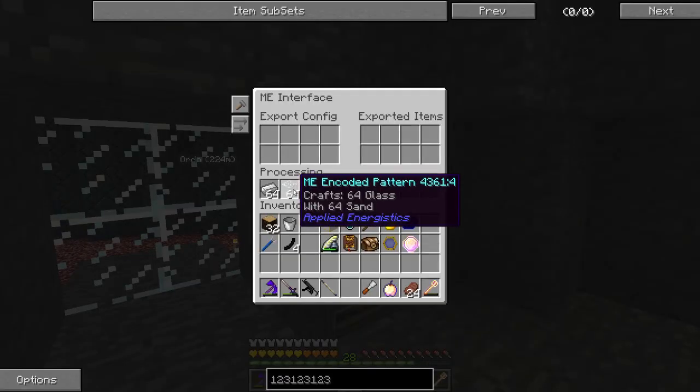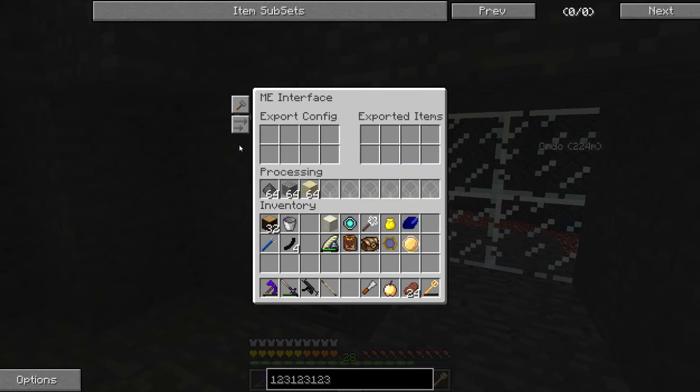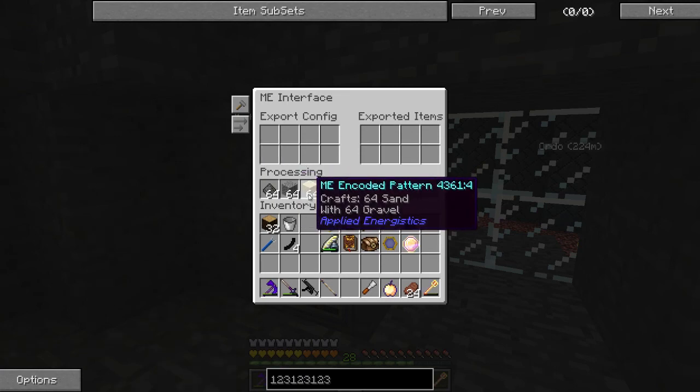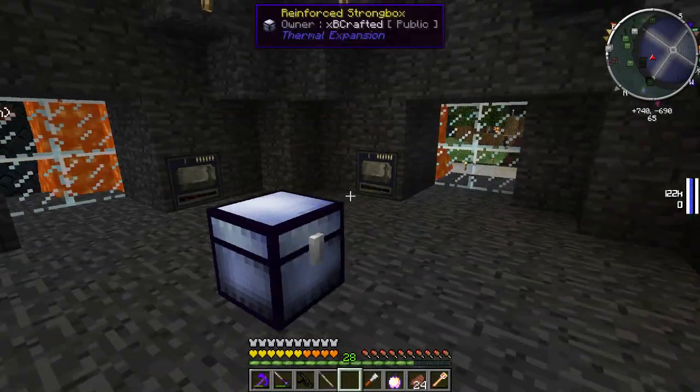I do have some other patterns in here - I've got glass, and I have the step to turn cobblestone into gravel, then gravel into sand, and then sand into glass.